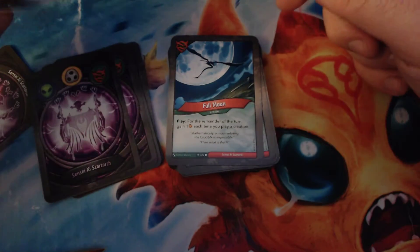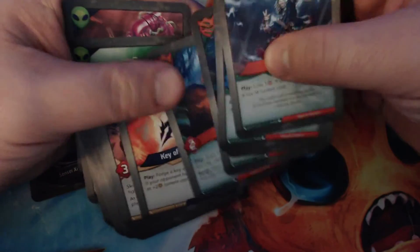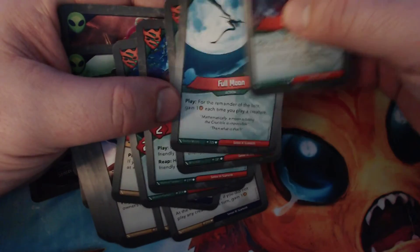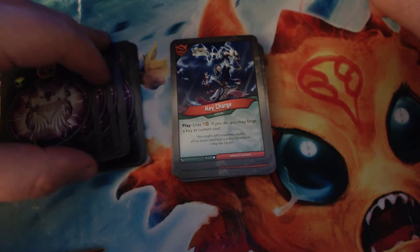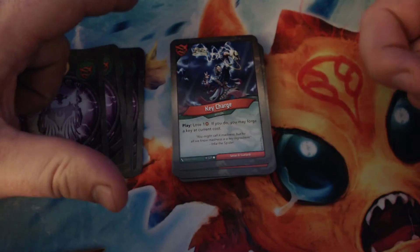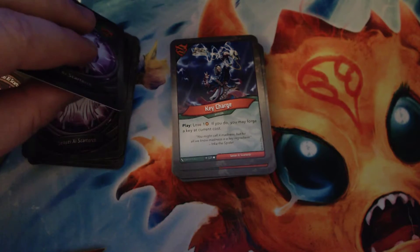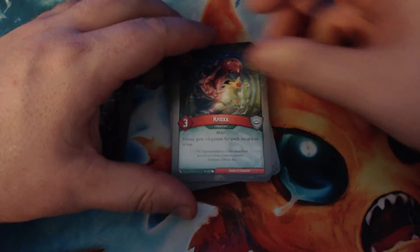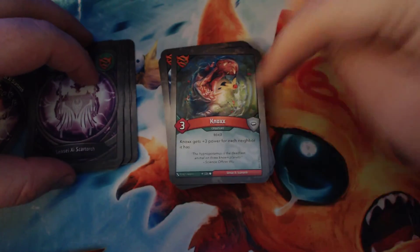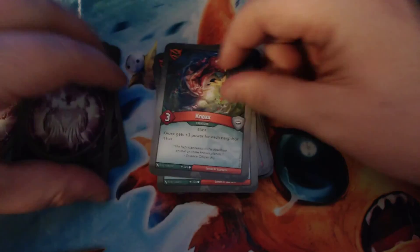Full Moon: for the remainder of the turn, you gain an amber each time you play a creature. Key of Darkness, Full Moon, and Key Charge are all returning from Call of the Archons. Key Charge: when you play it, you lose an amber, and if you do, you may forge a key at current cost. Most of the time that means losing seven amber total to forge a key in the middle of your turn — not bad. I'd happily pay one extra to have it out of the way and not worry about my amber getting stolen. Nox is a three-power creature that gets plus three power for each neighbor it has, so with neighbors on both sides it's a nine-power creature. We have two of those.